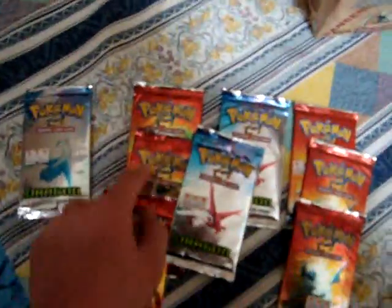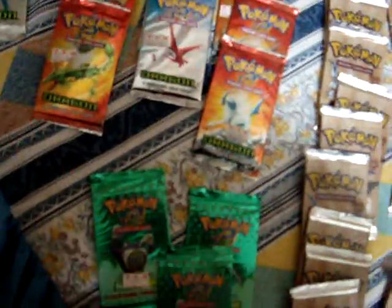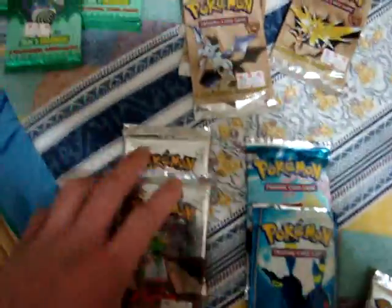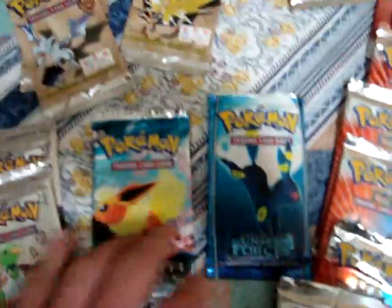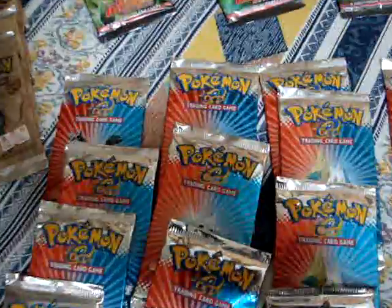To begin with, we have nine EX Dragon — not that much. Three Skyridge; if you guys don't know what's in there, check out my Skyridge booster box opening vids. Two Neo Discovery, which is somewhat sad because there's only two. One Unseen Forces and one Delta Species. Four Neo Destinies, and a bunch of Ruby and Sapphire.